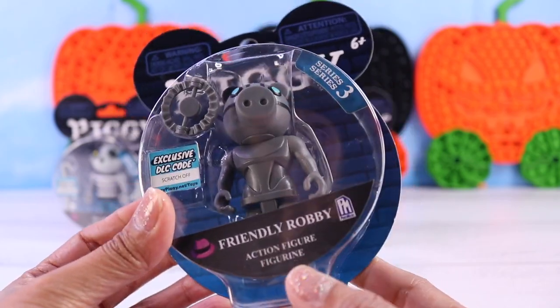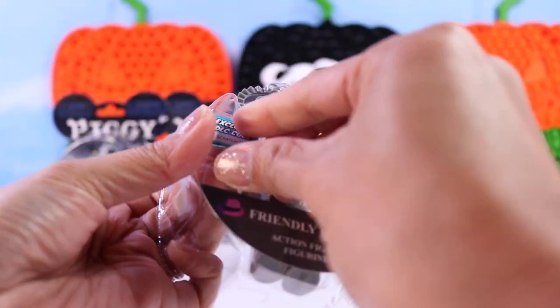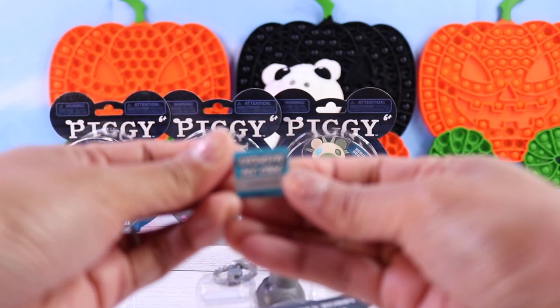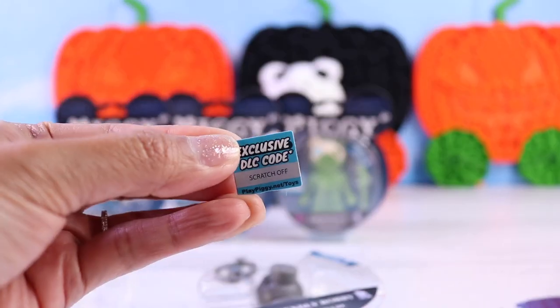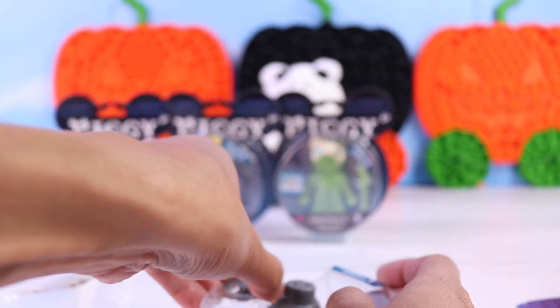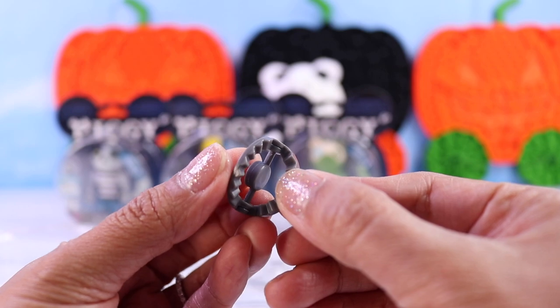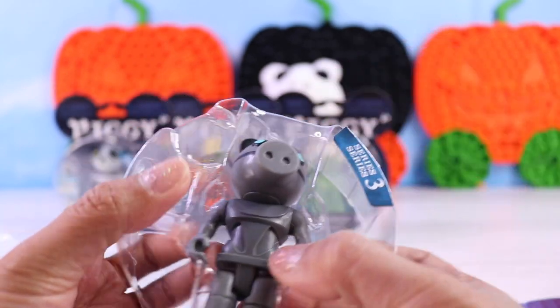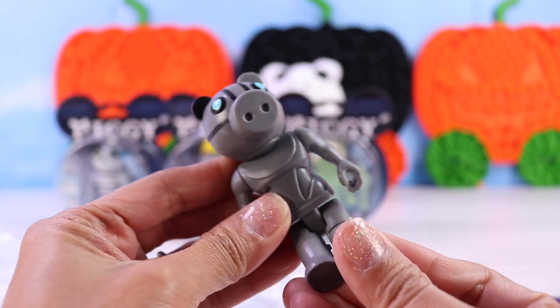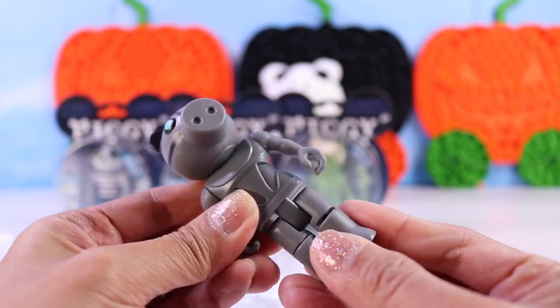So here is the first one — we have Friendly Robbie. Each figure comes with an exclusive DLC code. You're supposed to use the code to unlock some special characters in the game. Then there is an accessory which is this circular saw. And here is Robbie himself. These figures are poseable — they have articulating legs, so you can bend him at the hips.